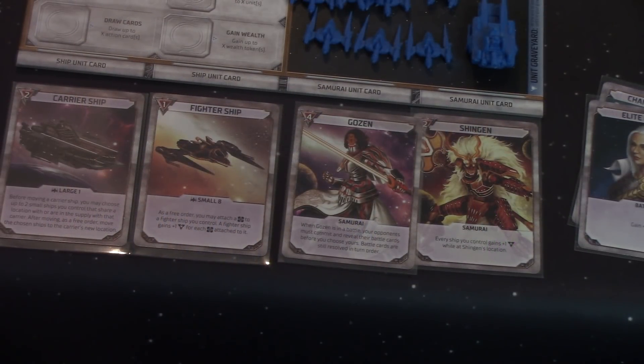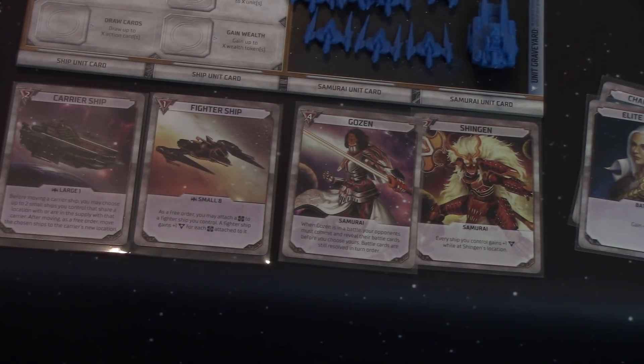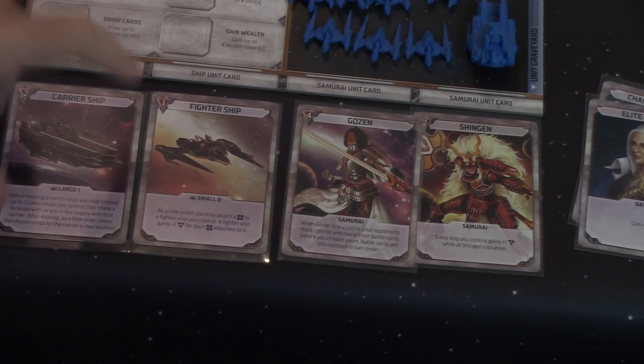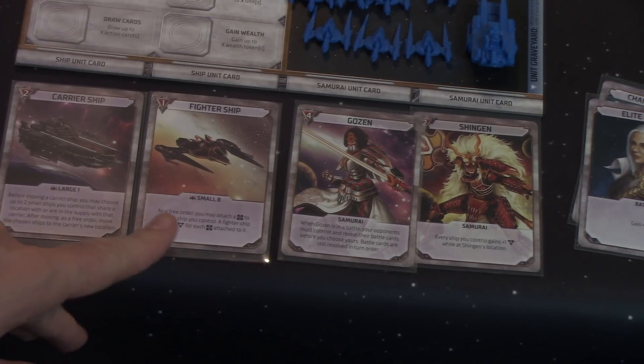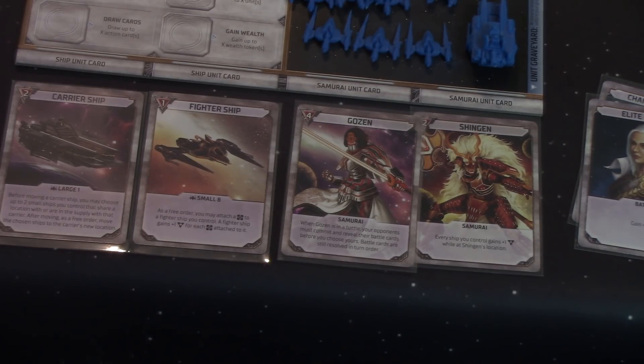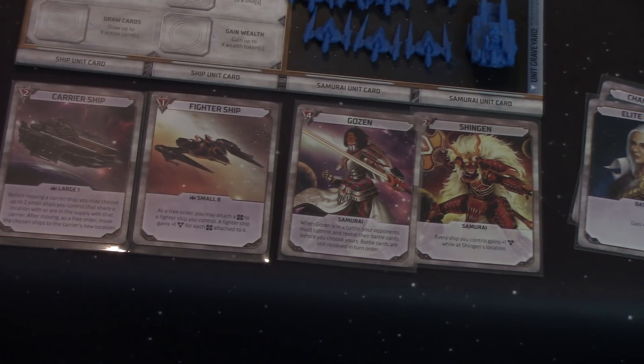The first thing I want to talk about is the fighter ship, which is your basic ship. You're going to have 8 of these in your unit supply. This little triangle on the top left means a strength of one. So when you're comparing army strength against somebody else, each fighter ship is going to count as one. They do have a special ability: as a free order, you may attach a wealth to a fighter ship you control, and it gains one strength for each wealth attached to it.